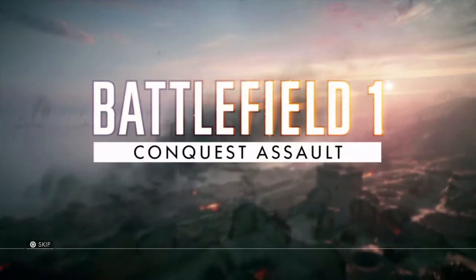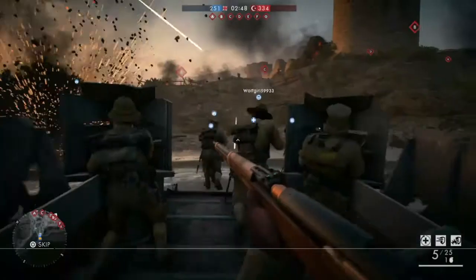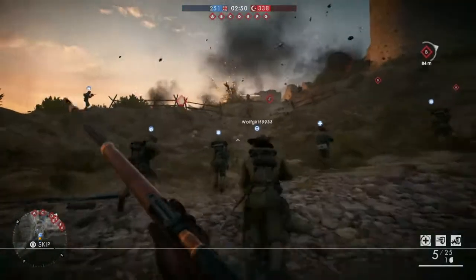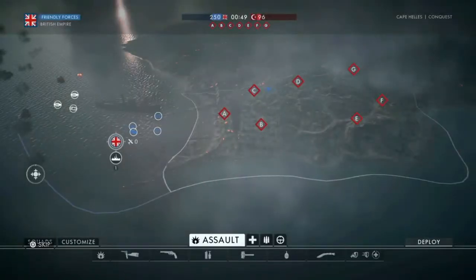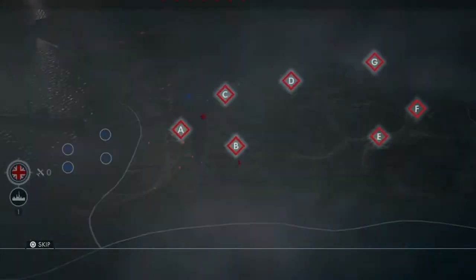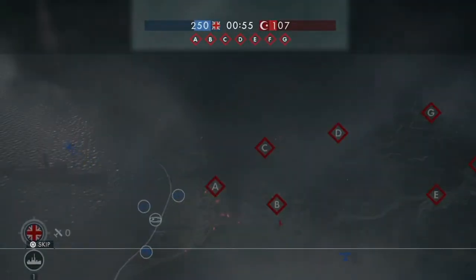During the Great War, conquering enemy strongholds often meant facing overwhelming odds. In Conquest Assault, the same basic rules of Conquest apply. However, each round starts with the defending team holding all objectives, while the attacking team holds an initial points advantage.